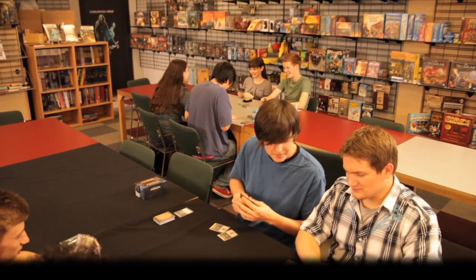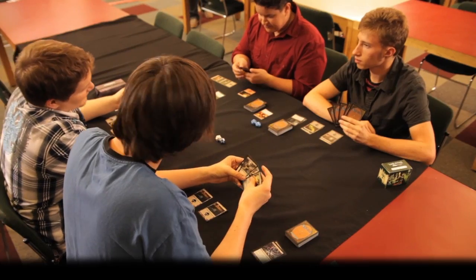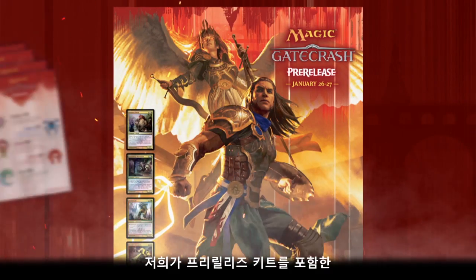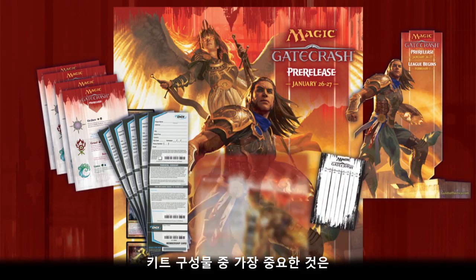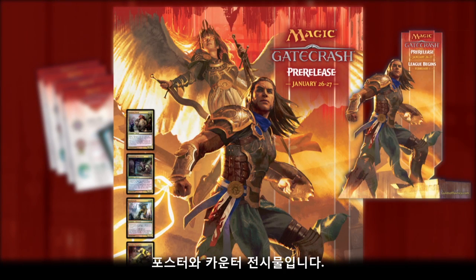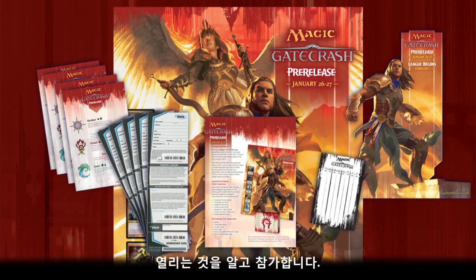Pre-releases attract all types of players, new and old, so be sure to do everything you can to make the event special. We'll be sending you a number of materials, starting with the pre-release kit. The most important pieces in the kit are the poster and the countertop standee. You'll want to be sure to put these on display as soon as you get the kit to help let your customers know the pre-release is coming, so they can make plans to attend.